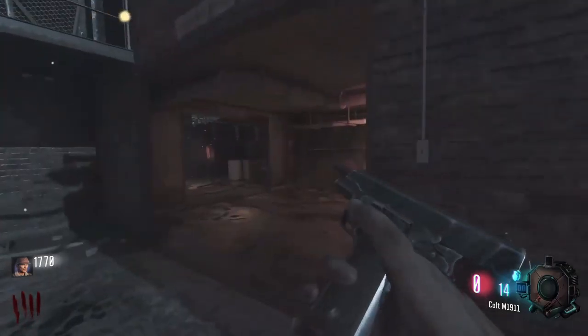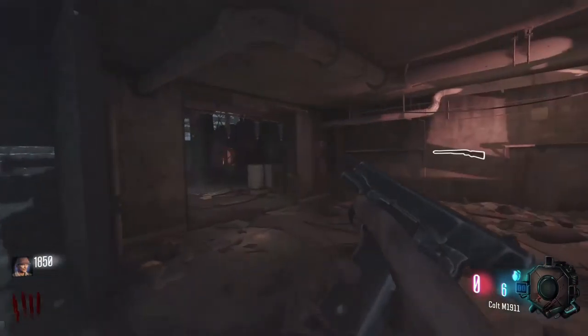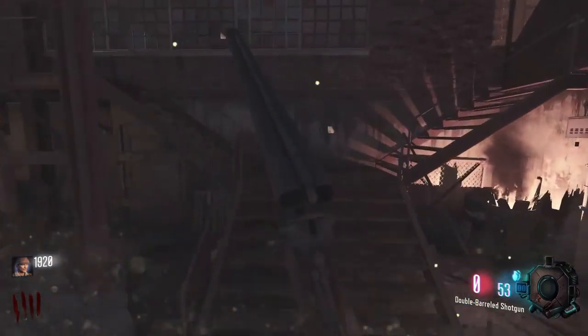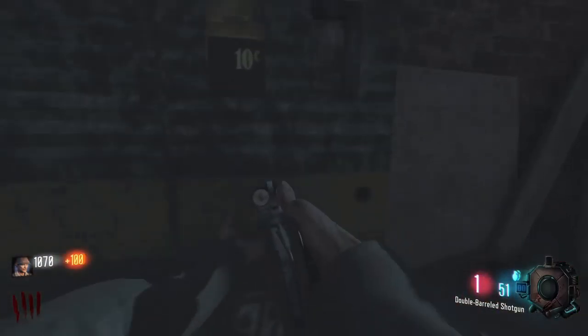Going to try to get as many points as possible because we should be able to open up the door and probably get power on at the same time, maybe get a box hit. We should be able to open up the door now. If we get Wonderwall or something first — oh, that's also double-tap one. Look at that. I didn't realize.